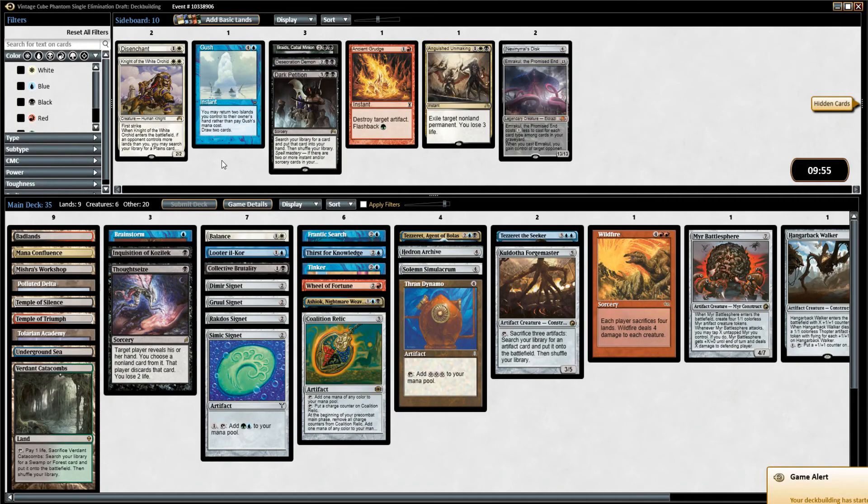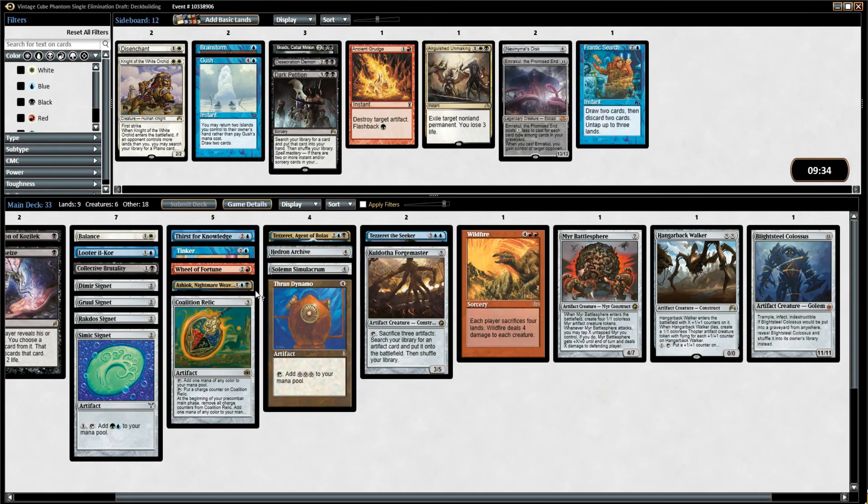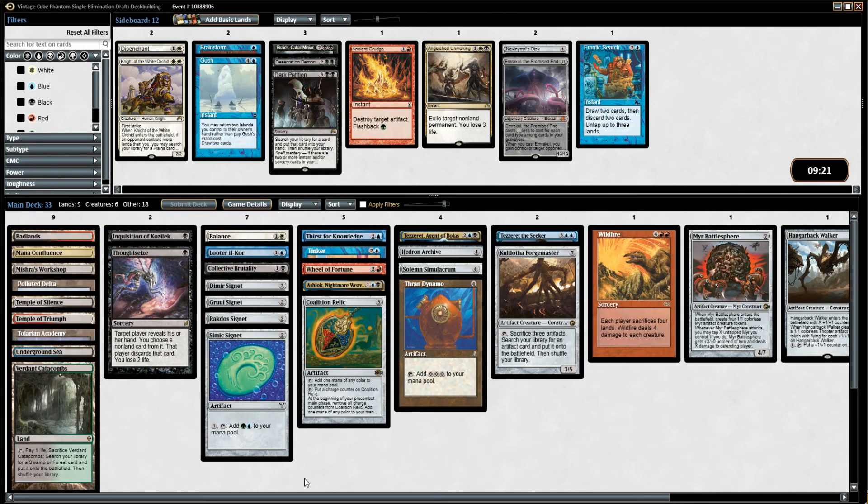Too bad they had to hate pick a card at all. Let's take out Brainstorm because I don't think I have enough Fetches — only two. We can take out some cards. We have 25 cards. I might take out Frantic Search now that I got Thirst for Knowledge. We have Looter, Thirst, Wheel of Fortune, maybe Kuldotha Forgemaster. I kind of like it. Might be able to get away with only 16 lands, 24 playables, with three Signets and things like Mishra's Workshop — that might be okay.